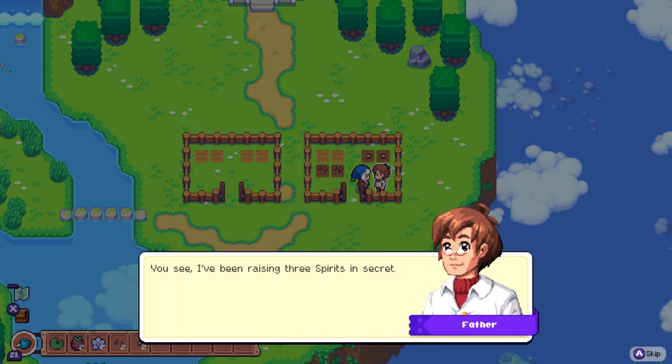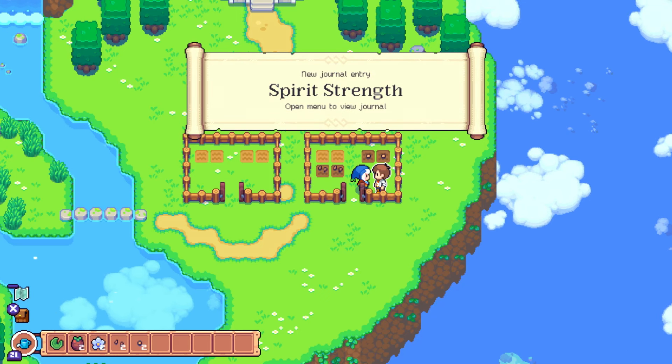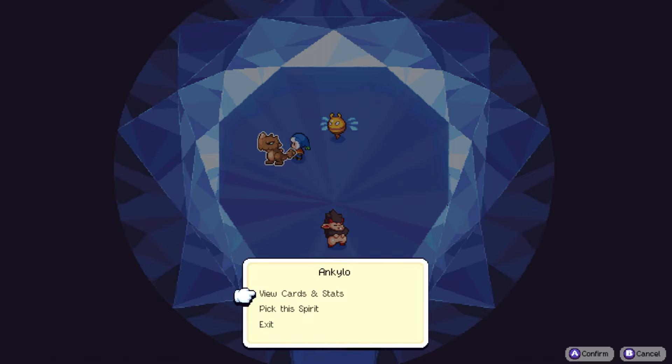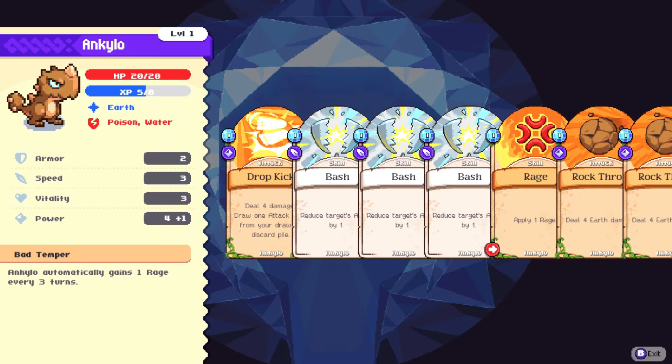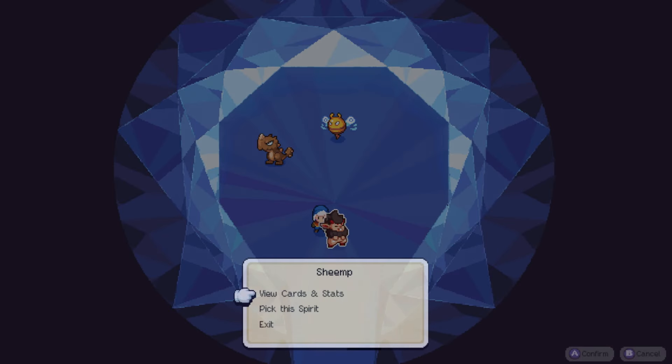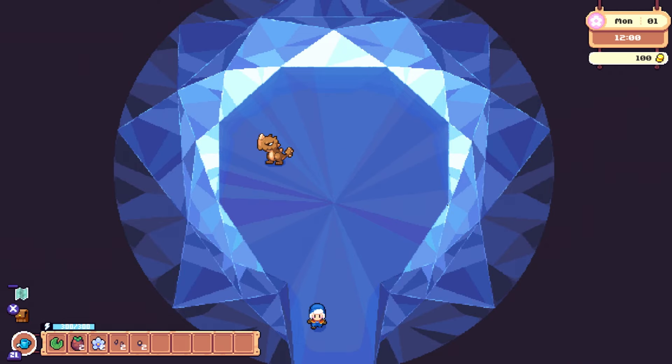There's something else I want you to have. I've been raising three spirits in secret. They still need plenty more training, but they'll be strong enough to keep you safe. It's your mother's medallion - it's sort of a portal to a pocket dimension where spirits can reside. This medallion is yours now. Pop into the medallion and choose one to have as your companion. So we get to choose our own little starter - they're adorable! We have ankylo, and I can see its stats. There's sort of a card game element to it too, which is really cool. We also have Capacit-ee and a sheep. I think I'll go with Ankylo.